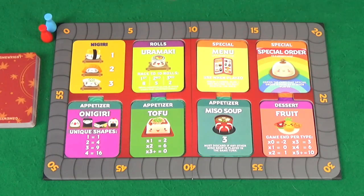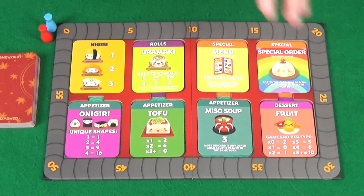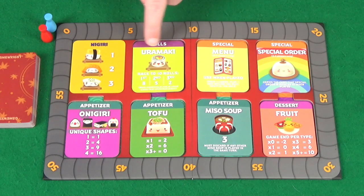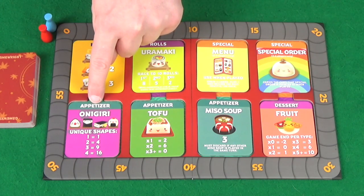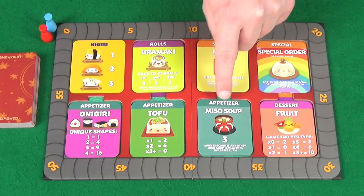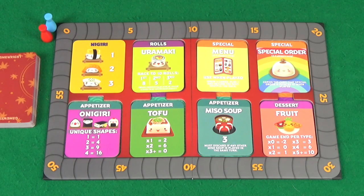We're all set up for our 2-player playthrough of Sushi Go Party. We're doing the dinner for 2 menu. We've got nigiri that you always have, our rolls are Uramaki, and our specials are menu and special order. Our appetizers are onigiri, tofu, and miso soup, and our dessert is fruit.